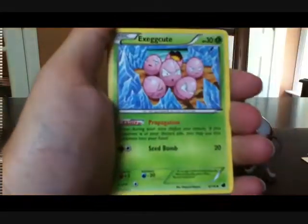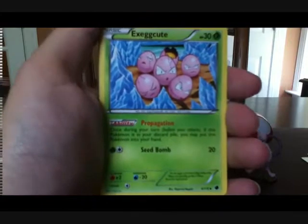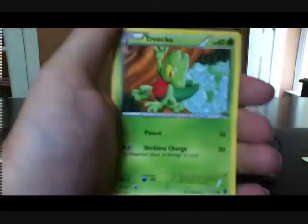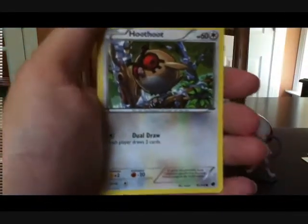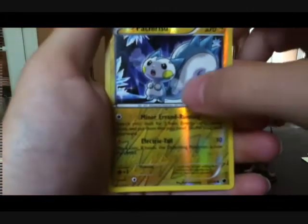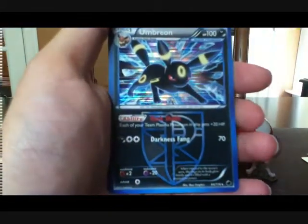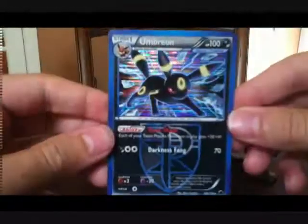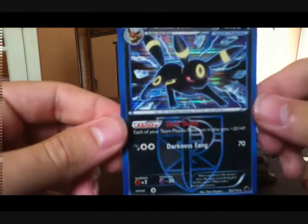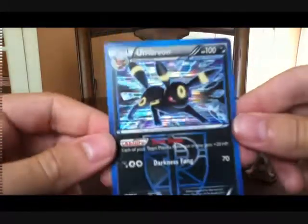Alright, we got Frozen City, Superior Energy Retrieval, Exeggcute Propagation — I like this card, it's a really handy card to have, glad I got that. Litwick, Patch, Eevee, Trico, very cool. Patch for Plasma Verse. And for the rare — an Umbreon holo! Wow, check this out. This is actually a really good card. Each of your Team Plasma Pokemon in play gets 20 plus HP. That is so cool — I was actually looking at this card thinking it'd be sweet to pull.